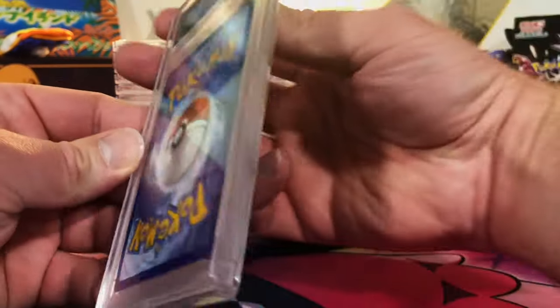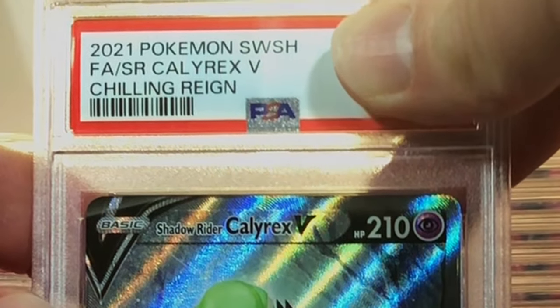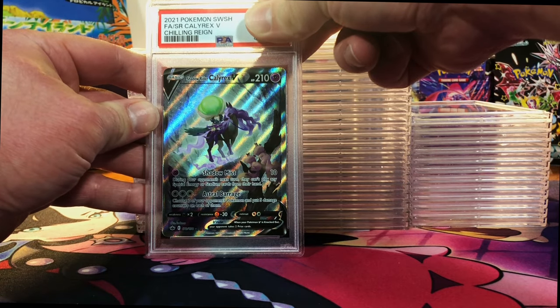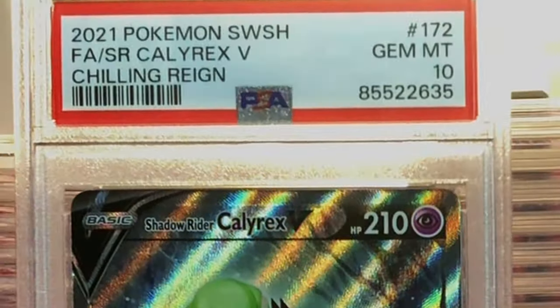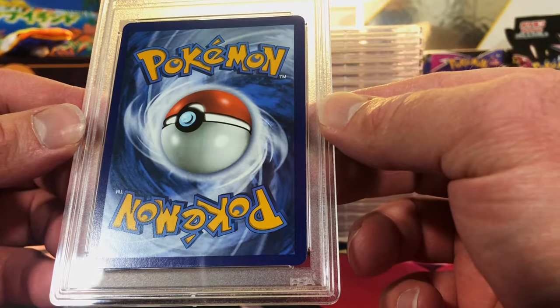Here we go — looks great on the back. Shadow Rider Calyrex V Alternate Art from Chilling Reign — I'll guess a 9 on this one. Gem Mint 10! We are swimming in 10s right now.